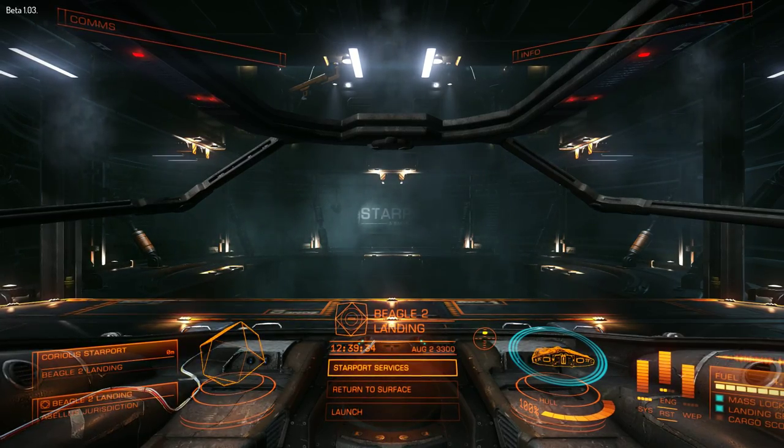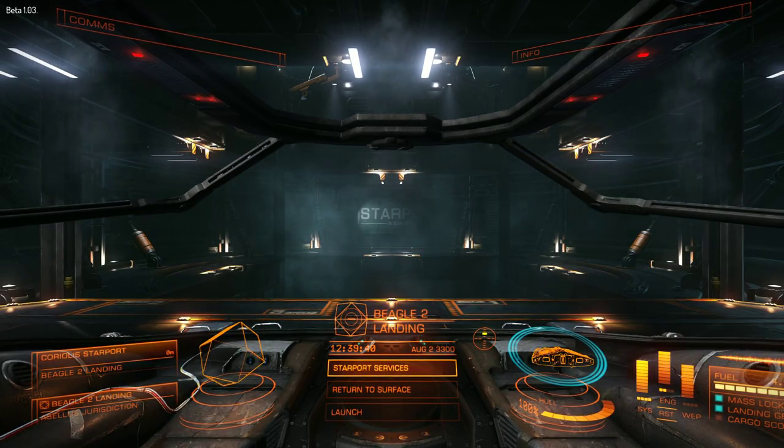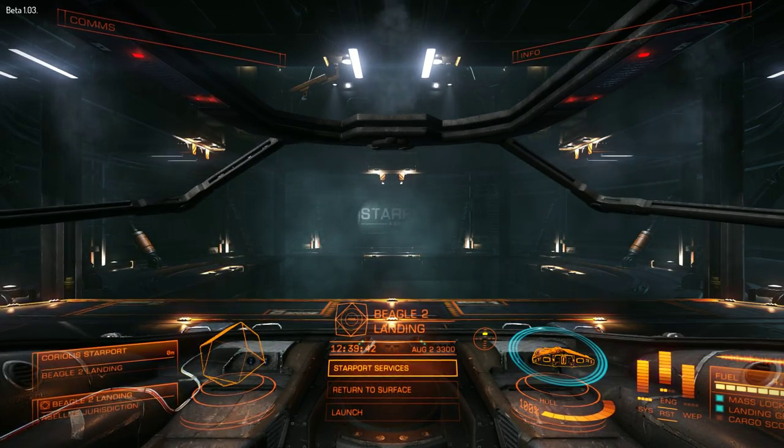Hi there, Commander Davis. A very quick one today — we're just looking at paint jobs. You can buy the paint jobs from the Elite Dangerous website. There was a link in the newsletter that came out earlier in the week.